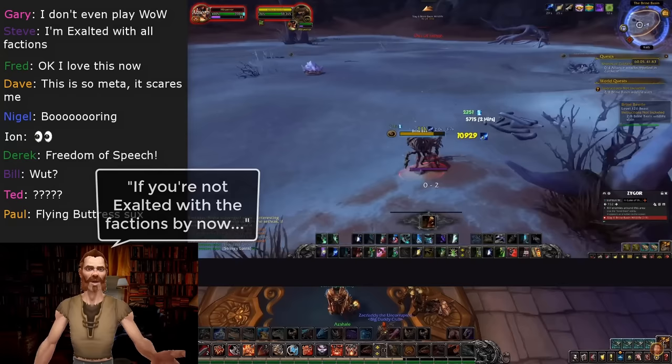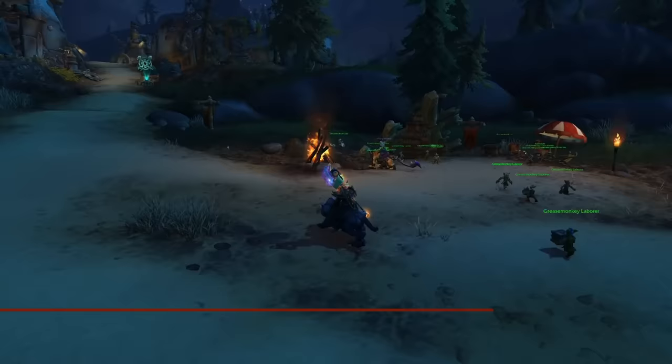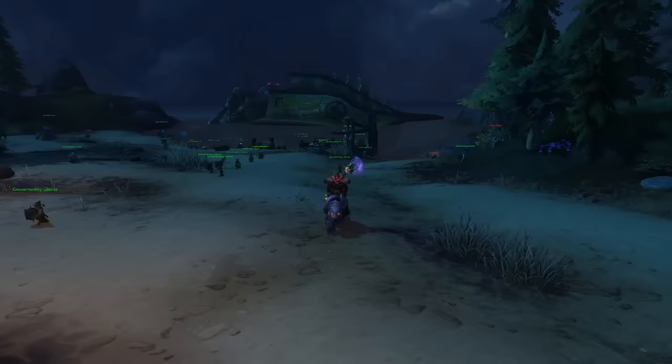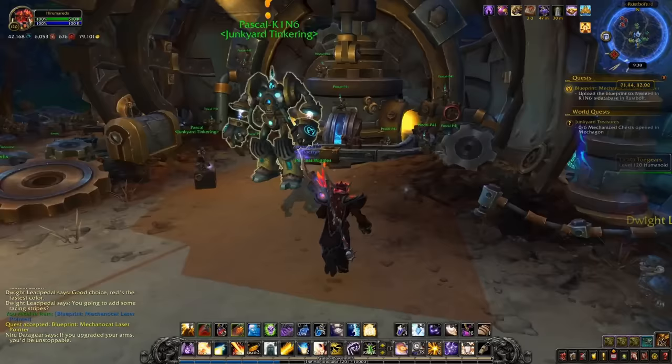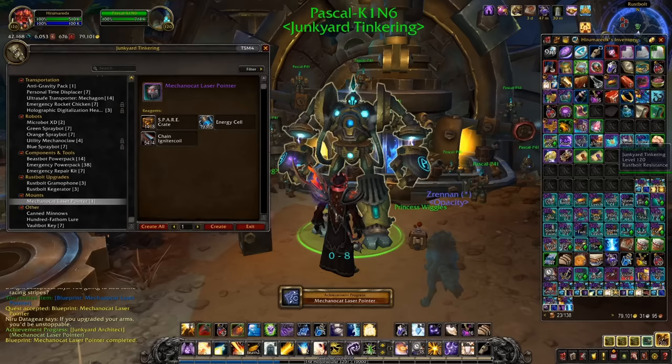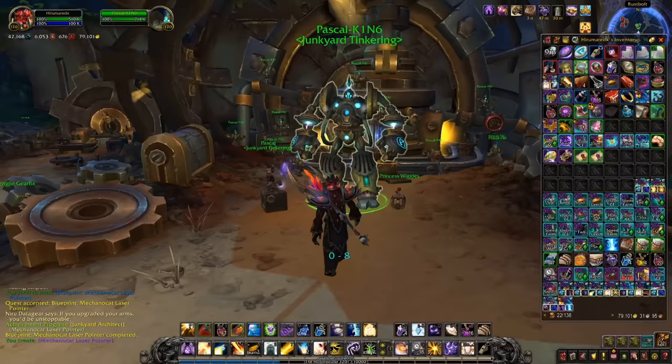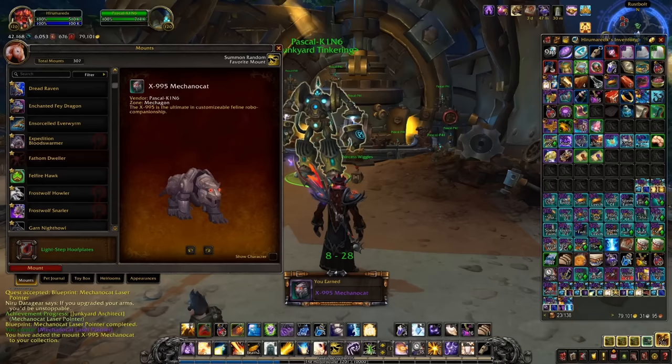At number 1, we have the Mechanocat X-995. This mount holds the distinction of being dyeable to eight different colors and is obtainable rather easily in Mechagon. All you have to do is unlock Mechagon tinkering, then go to the NPC Pascal-K1N6 and buy a Schematic for 500 gold. That will teach your robot how to create the Mechanocat laser pointer, which ultimately allows you to learn how to use this mount. When I was researching this video, I had completely missed the schematic — and as soon as I bought it, I already had all the materials in my bank to make it without farming anything else, despite not having done anything with Mechagon in months.